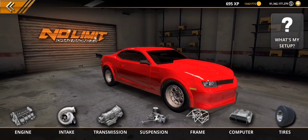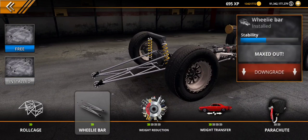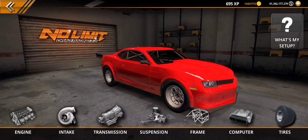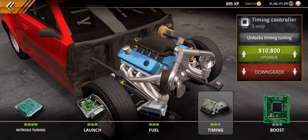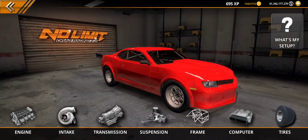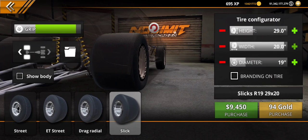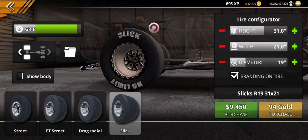I gotta come here to transmission — has to be six speed, or else we will not win any races. I have learned that from past experience. Torque arm. My brothers always think I say twerk arm, but I'm saying torque arm. Slicks — I already know what size tires we need: we need 21s by 31s.